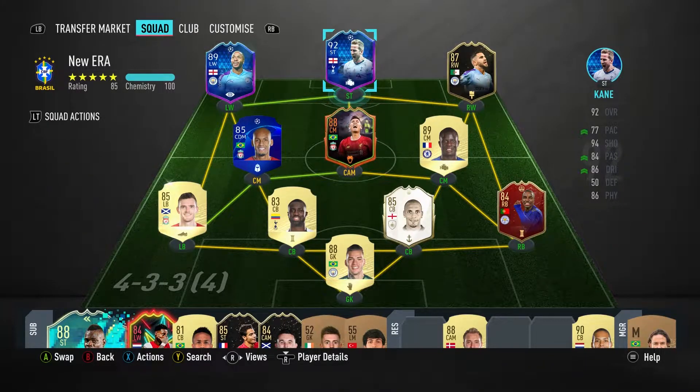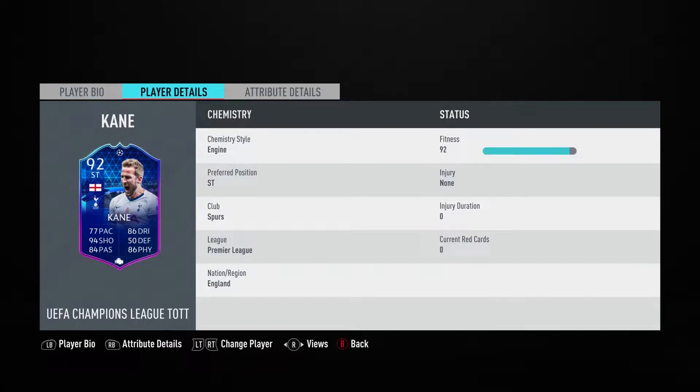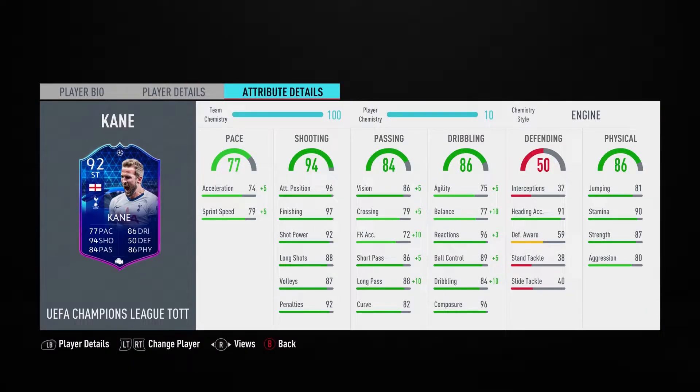We are here with the 92-rated TOTGS Harry Kane, the Team of the Group Stage card. Kane is 92 rated with 77 pace, insane 94 shooting with 97 finishing, 84 passing, 86 dribbling, 50 defending, and 86 physicality.